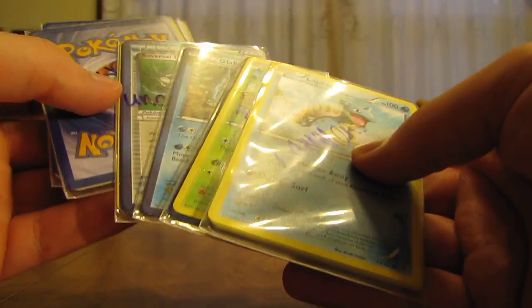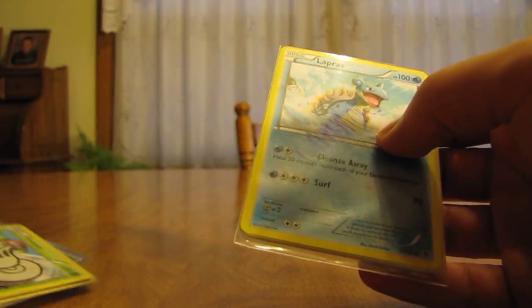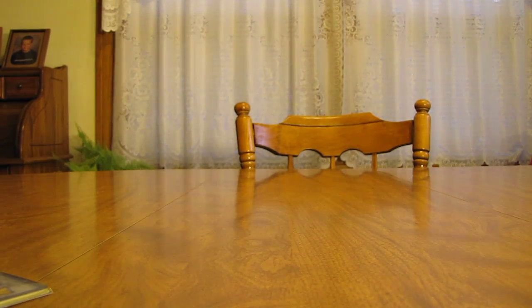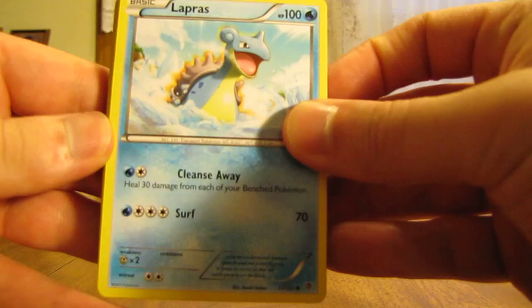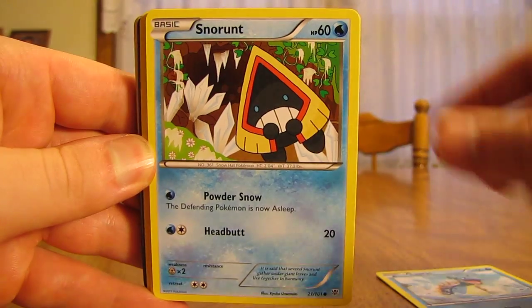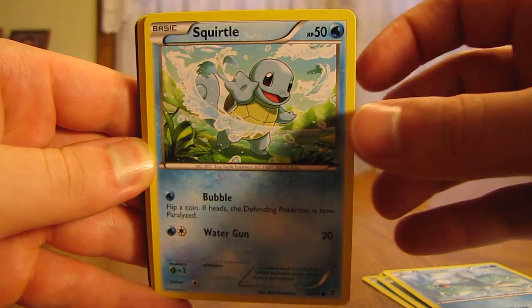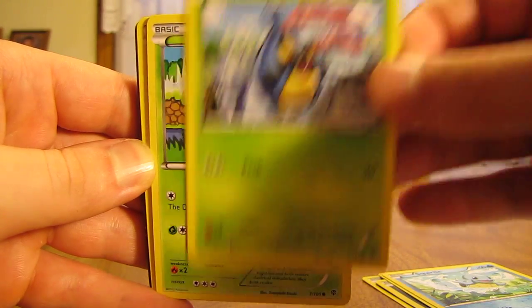On to the cards — they're in these sleeves. I'll take all of them out and put them in order. It looks like these sleeves are in the order they wanted me to open the cards, so I'll put them in order when I take them out of the sleeves. From CNC Pokemon, it starts off with a Lapras, there's a Snorunt, Houndour, Remoraid, Squirtle, Karrablast, Shelmet.